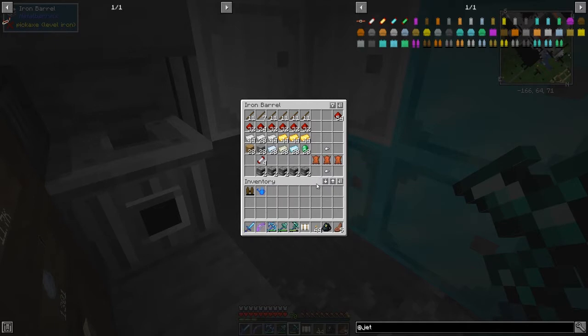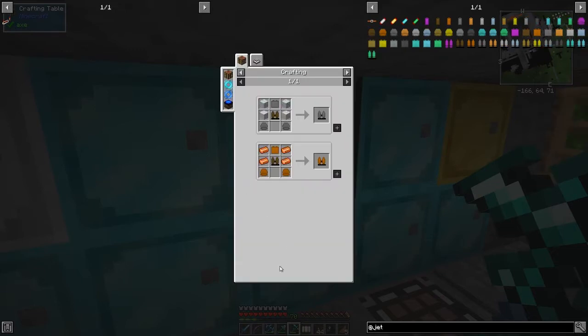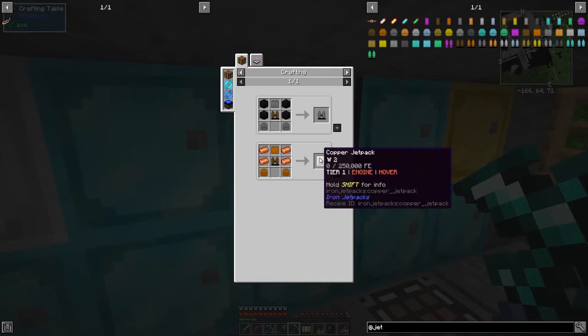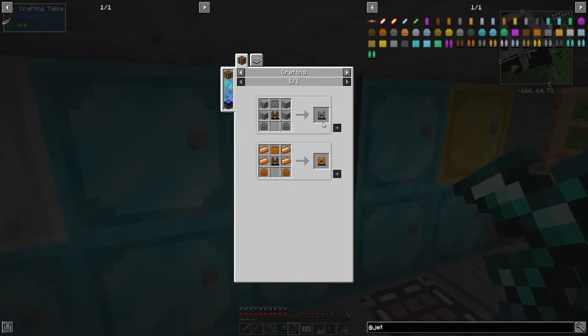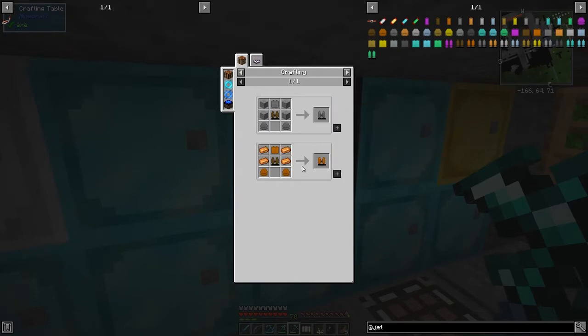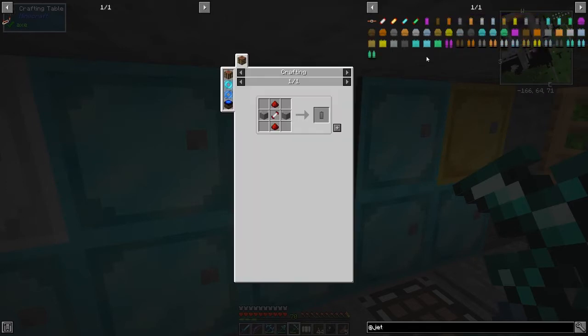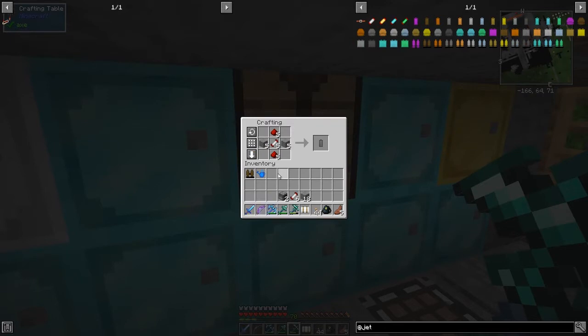I've already made the wood one so we don't need that. Let's get started with the stone one. First thing, we can look at the uses of this jetpack - it has multiple uses. We can make a copper jetpack which is tier one, wooden is tier zero. There are six tiers. The stone jetpack is cheaper than copper, so we'll use stone. I need to make 11 of these in total, I've already made four.